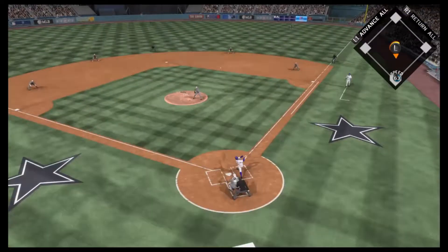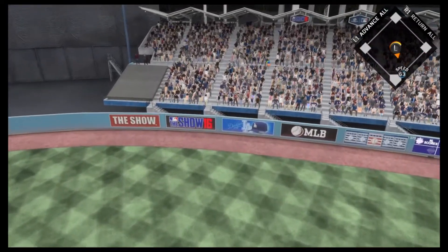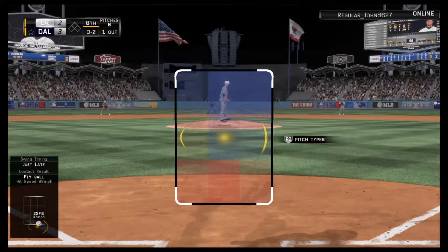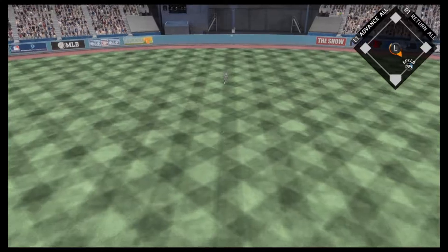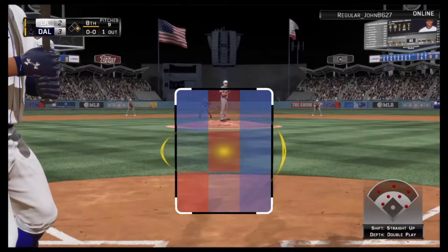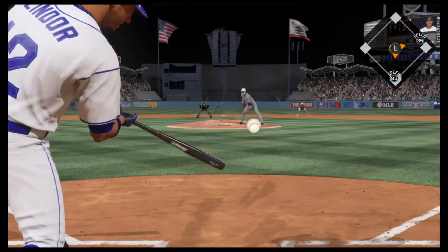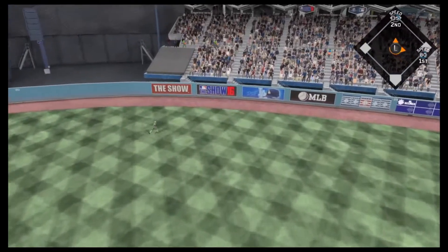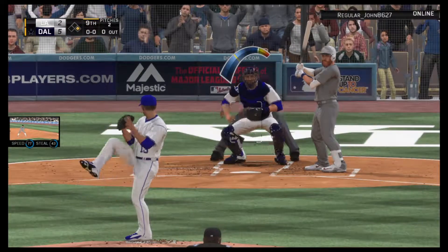Reggie Jackson hits a deep drive to right center field — that gives us the lead! Reggie Jackson with a clutch home run, 3-2. Jared Saltalamacchia gets a base hit up the middle next — he's not great against lefties but I didn't have anyone else on the bench. Then Francisco Lindor hits a two-run home run to right center field to almost the same spot as Jackson, so now we're up five to two.